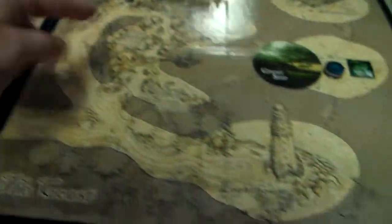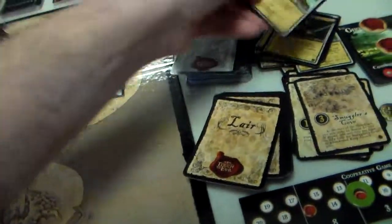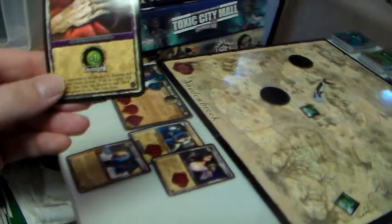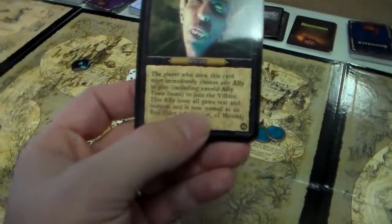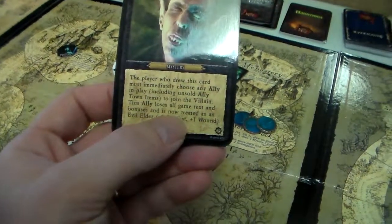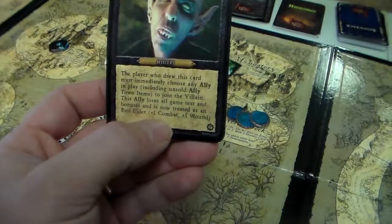So let's get rid of some cards: 1, 2, 3 event cards we've got to get rid of. Yikes. And then one card at the Monastery — that was a Hand of Glory, not too great.